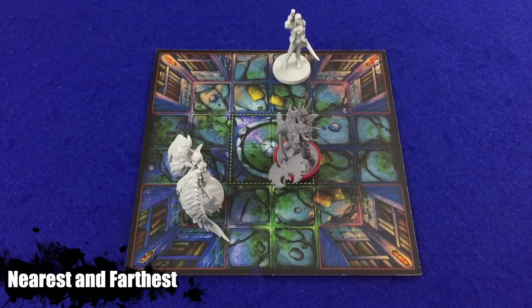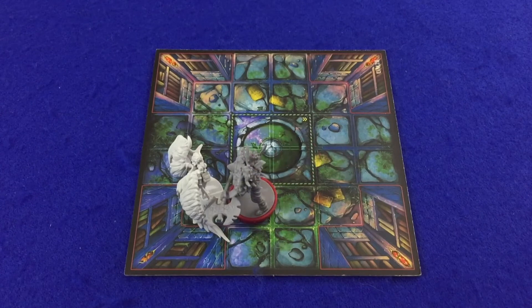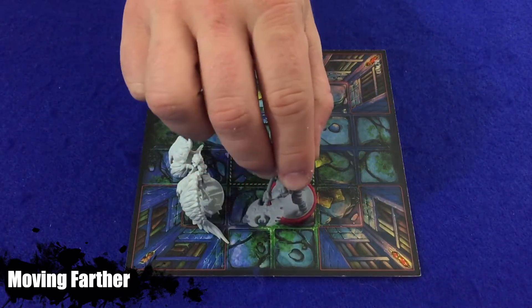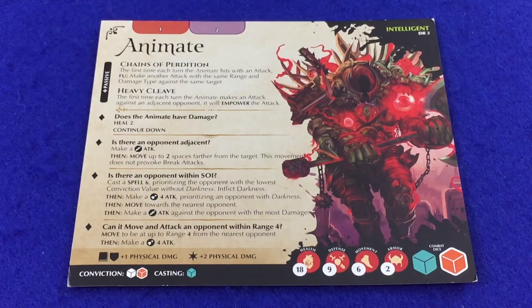Sometimes an intelligent combatant will reference nearest or farthest. When determining what is nearest or farthest, players count out the number of spaces and do count diagonally when necessary — the nearest space to a figure is always an adjacent space. Intelligent combatant cards will sometimes instruct a combatant to move farther from a space or figure; when this occurs, each space the combatant moves must be one space farther away from the target following normal movement rules. Finally, sometimes AI steps will have instructions to perform individual abilities or actions separated by the word 'then.' When this occurs, the current ability or action being performed ends and a new line of instructions begins. If an AI step cannot do all of the listed 'then' steps, skip the current 'then.' It's important to keep in mind that players must always check to see if 'continue down' is listed, even if the 'then' instructions above couldn't be fulfilled.